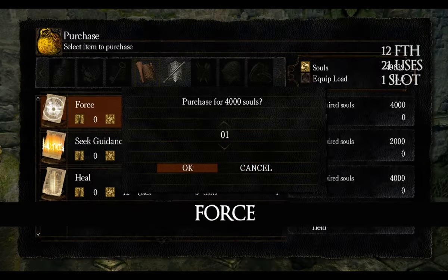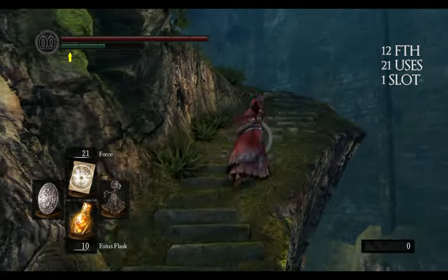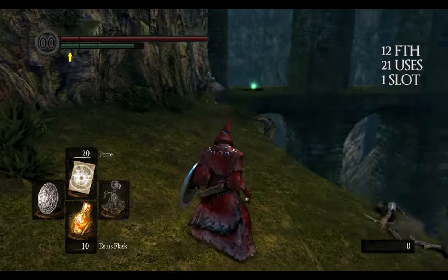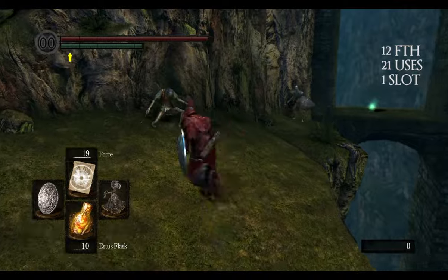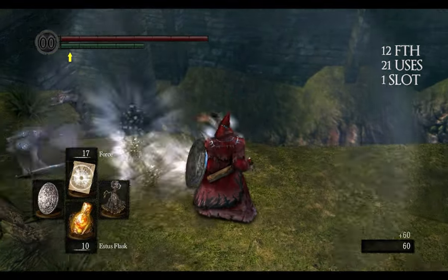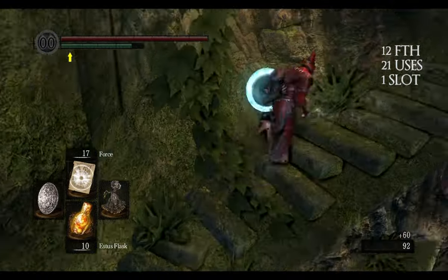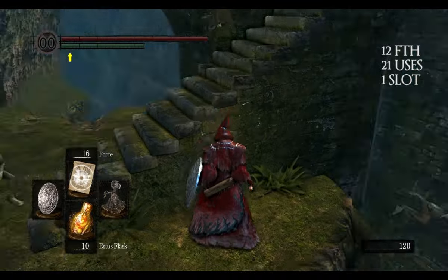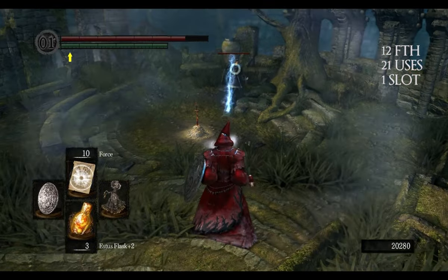Force can be bought from Petrus for 4,000 souls and from Rhea for 1,000 souls. Force is an area-of-effect spell that does not do damage but knocks down enemies that are close to you. It's great for quickly clearing paths from smaller enemies and it's really fun to use. If you time it correctly, you can also deflect sorceries.